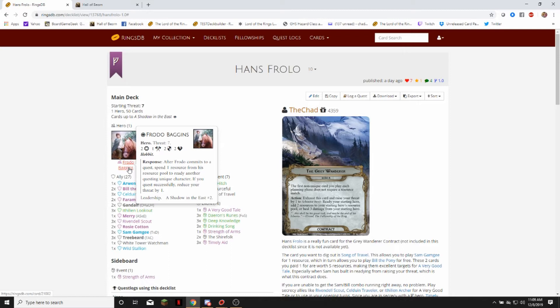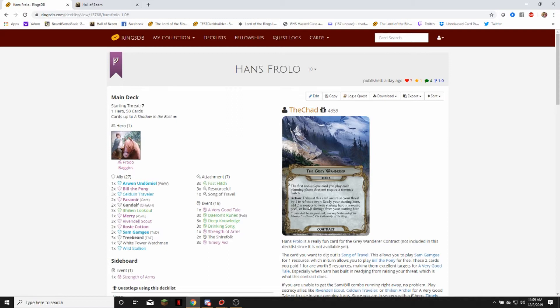And Frodo's ability — which is after he commits to a quest, I can spend a resource from his resource pool to ready another questing unique character — and then if I quest successfully, I can reduce my threat by one. So the contract and Frodo's ability basically equal a net gain of zero threat. If you quest successfully, you get to drop your threat by one, and if you trigger the contract, you raise your threat by one.